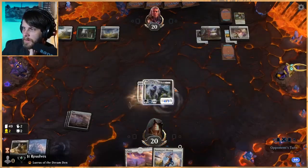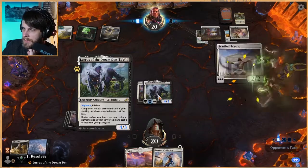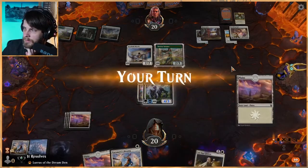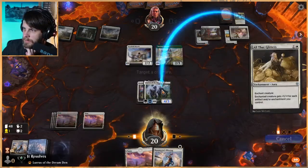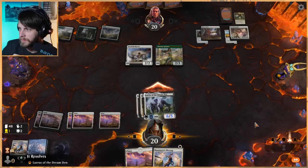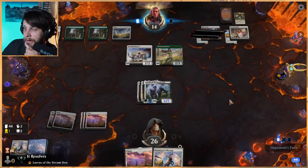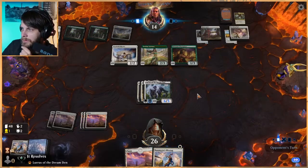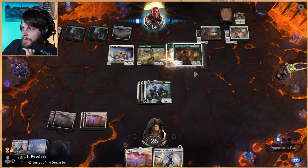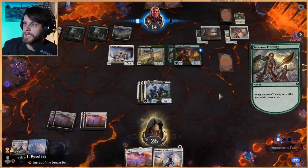We'll equip it up. I think I was a bit too aggressive — I definitely should be leaving up more protection. The Karametra's Blessing doesn't do anything for Lurrus without it being enchanted, so I did kind of feel pressured into Sentinel's Eyes there. Now though, we get to do this and leave up the Karametra's Blessing, which is very, very good. We're gaining six off of that — that feels really nice. This Selesnia deck is very, very cool. I've seen a couple of these.